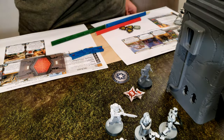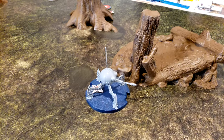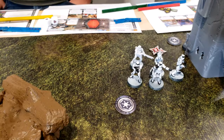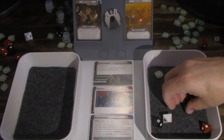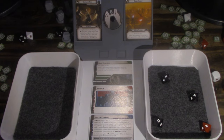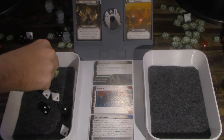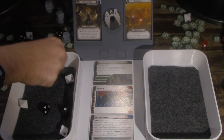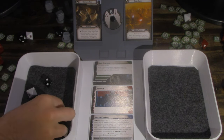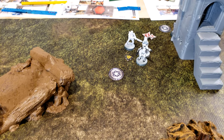He's going to inspire the suppression off the droid, go over here, and then he's going to spotter IG-88. Spider droid goes — it's going to aim and shoot at the stormtroopers. Take four. Take two. IG-88 is going to aim and then fire its guns at the B-1s — so four, pierce one.